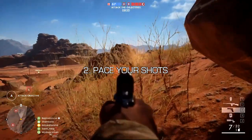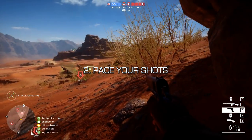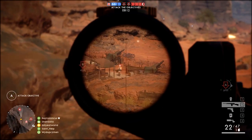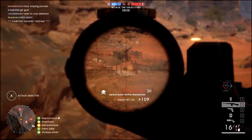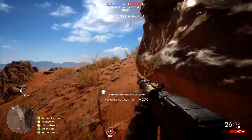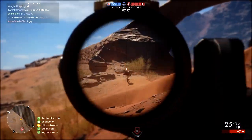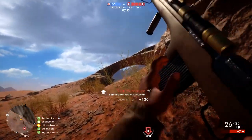Along the same lines as that last point, coming in next at number two is: pace out your shots. Because in this game, not only do you have to deal with recoil, you also have to deal with the spread of your gun getting worse with every shot. What that means is to stay accurate, you need to slow down your shots a little and give your weapon the time it needs to recover. This does take a while to master because the amount you need to slow down depends on the type of weapon you're using and the range you're shooting at.